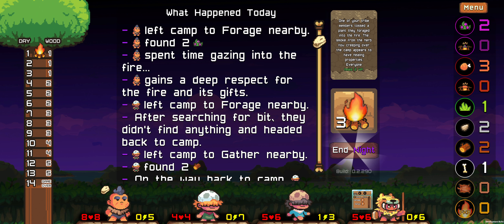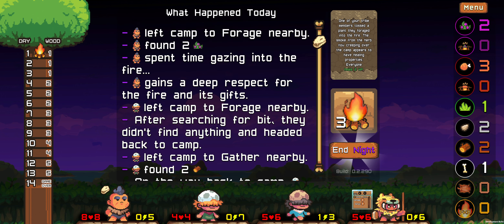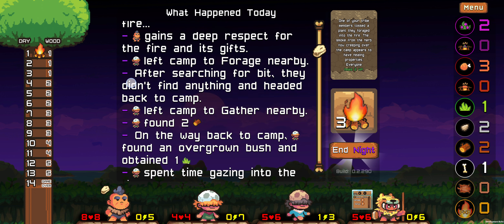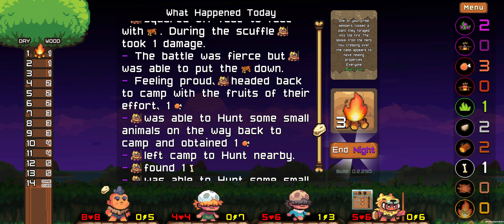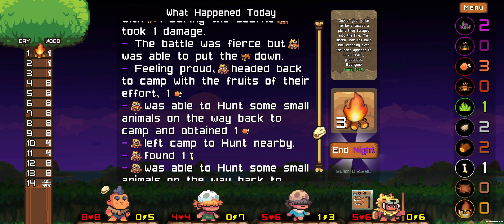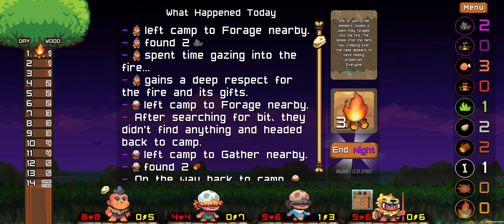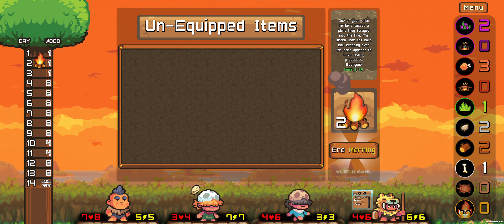On the night phase, we filled the empty space with a fun little story that gets generated based on what you do during the day. This is how you can recap what happened, because some days a lot of stuff can go down. Eventually I want it to have multiple different generations and different texts for different events that can happen throughout the game — just a fun little extra feature.